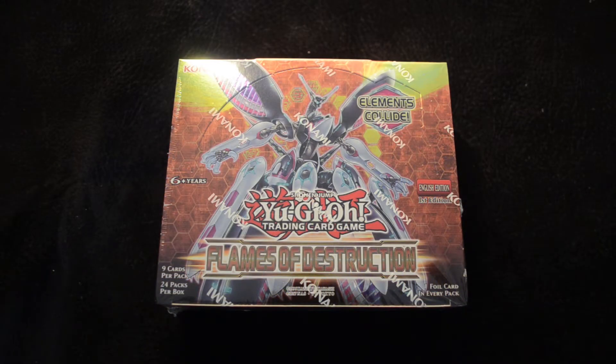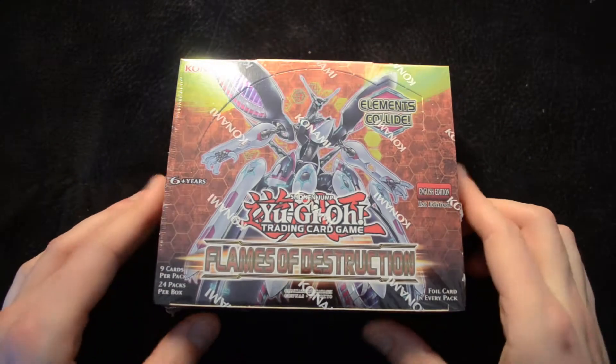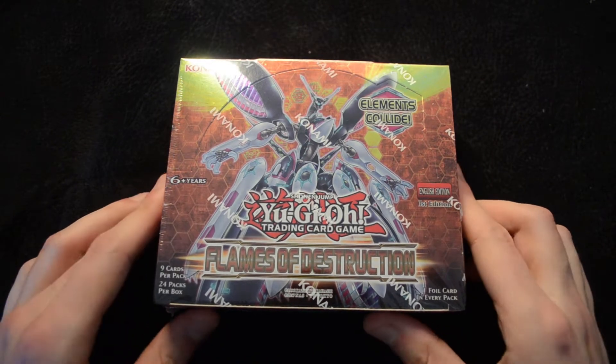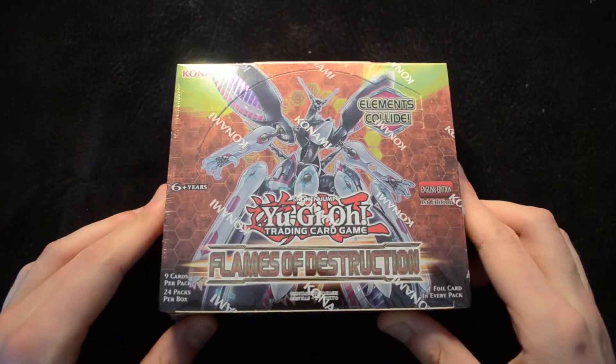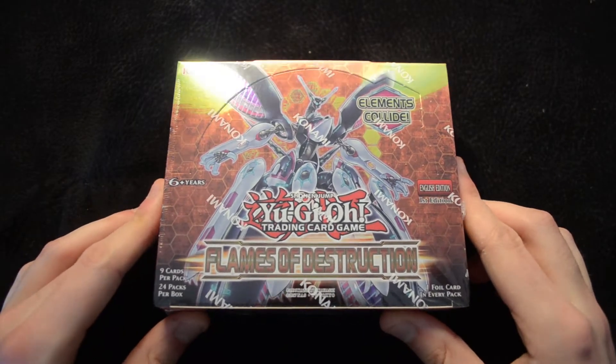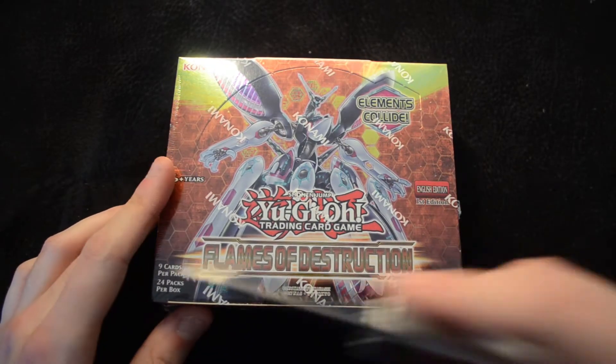Hello and welcome to another Core Kingdom unboxing video. Today we are taking a look at Flames of Destruction, another new Yu-Gi-Oh! set bringing some cool topologic cards, the Element Sabers, and tons of fantastic support — especially the Nightmares, which are due to set off pretty much every combo you can possibly imagine in the future. So without further ado, let's open up this box.